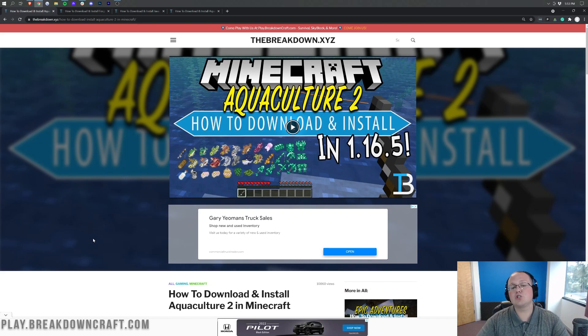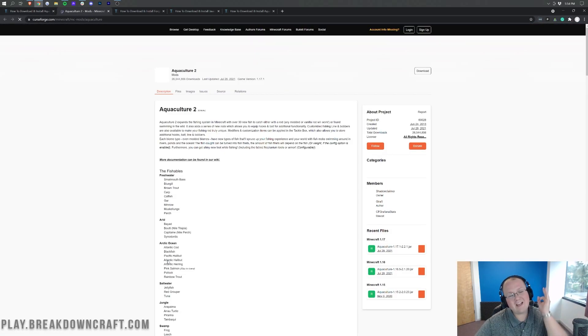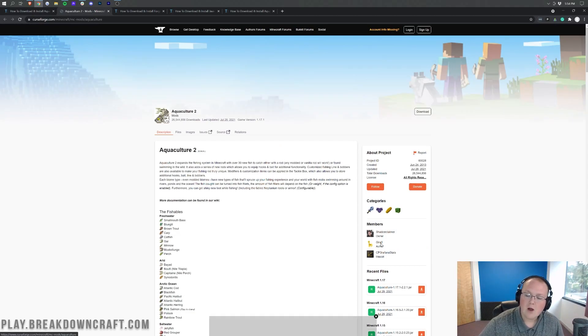Now let's go ahead and get Aquaculture 2 up and running for Minecraft 1.17.1. The first thing you want to do is go to the second link down below — it's going to take you to a page where you want to scroll down and click on the orange Download Aquaculture 2 button right there.